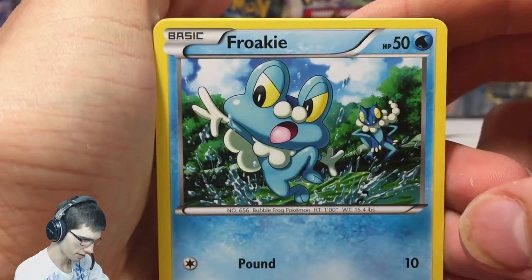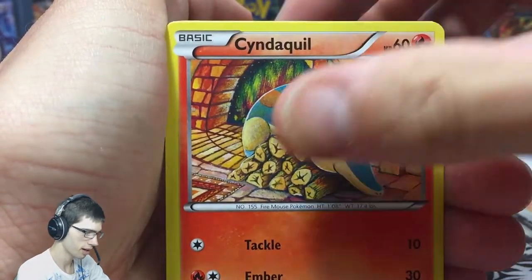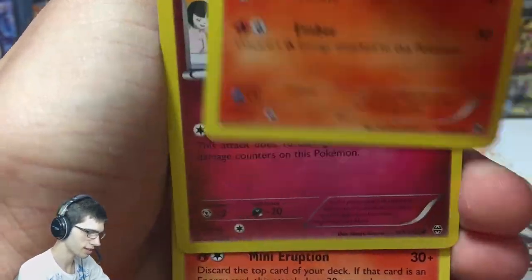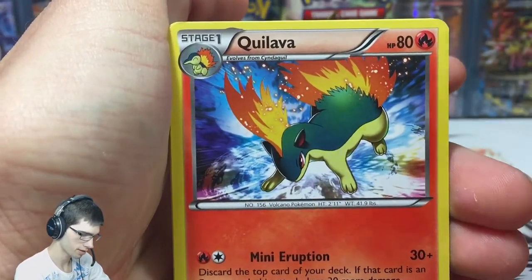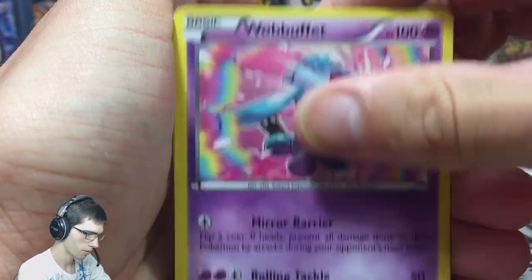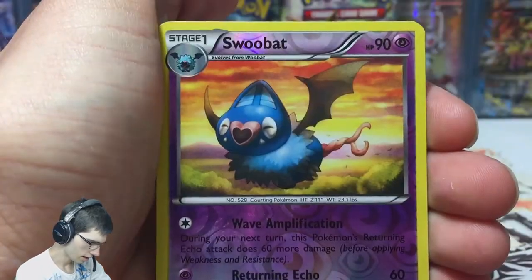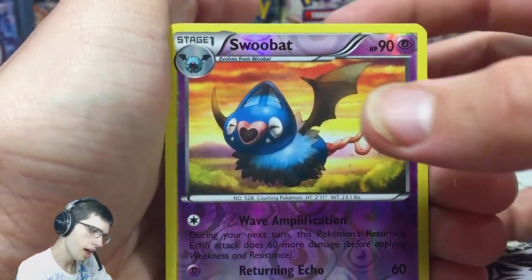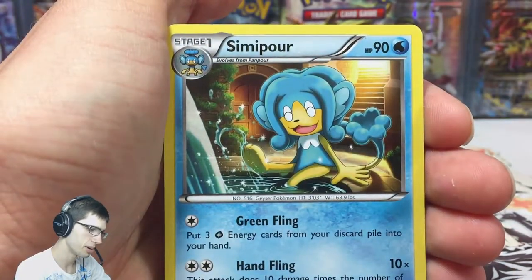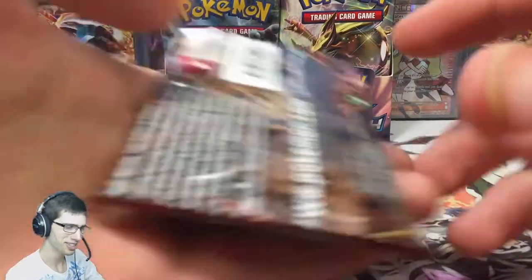Let's go. We've got Ferroki — looking forward to that Greninja Break in Breakpoint, the next set. We've got Spritzy, and then a Quillava to go with the Cyndaquil we just got. A Wobbuffet, Magneton — that art is pretty nice — and a Swoobat Reverse, just an uncommon, and a Simi 4. So we're zero and three at the moment. That's not good.